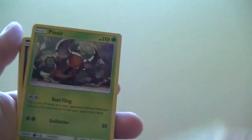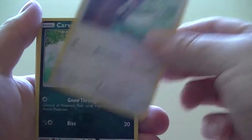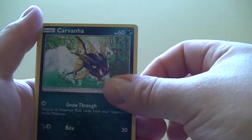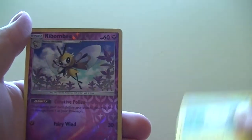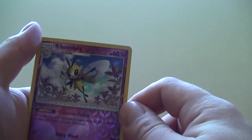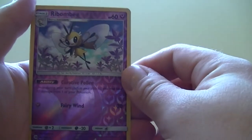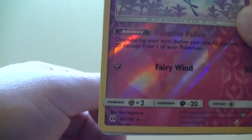A Snubble, Metapod, Team Skull Grunt, Pinsir, Sundial, Pikipek, Crabrawler, Togedemaru — reverse. And a Ribombee, reverse — wait, it's rare, it's a reverse rare as well! That's pretty cool.